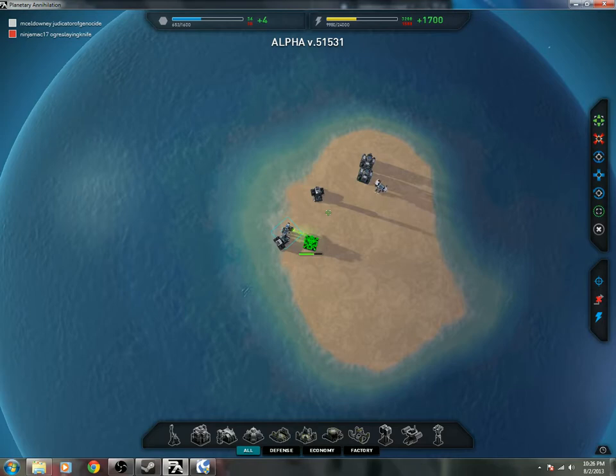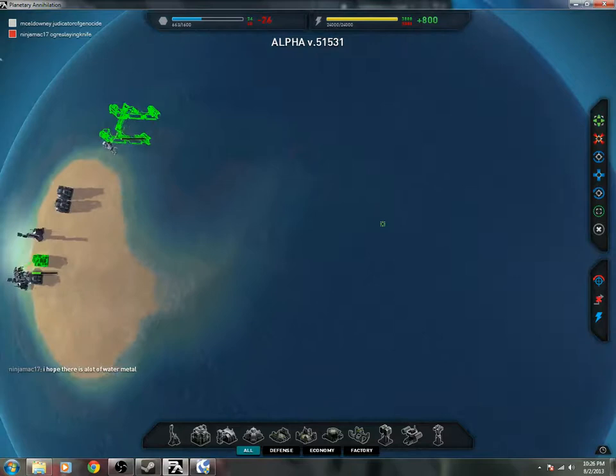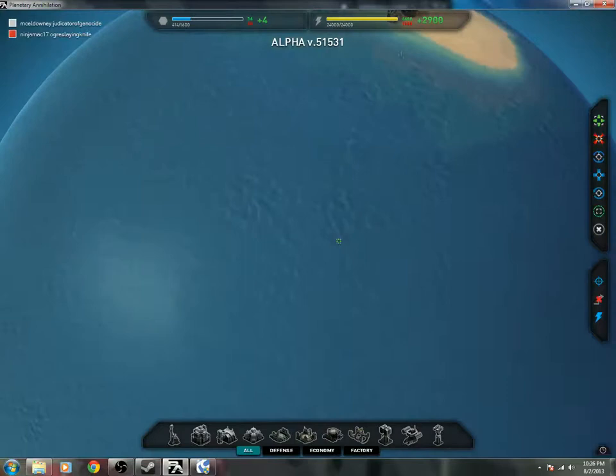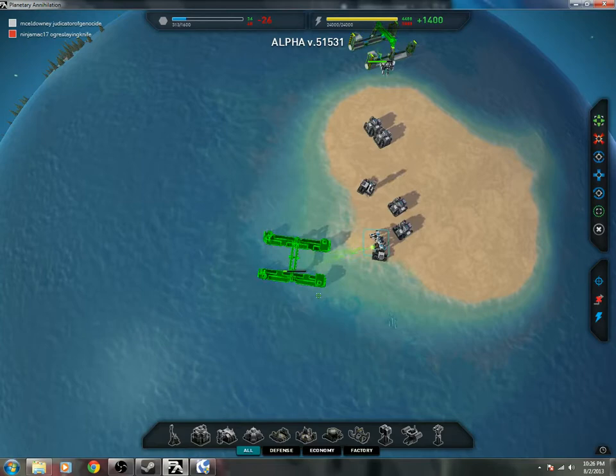Start looking around the planet for metal. Directly to the east of us there's some metal, and in the water I just saw it. There's a nice little patch to the southwest. Straight east there's some too. Naval's going up. I'm going to take my commander and build single naval all the way around.